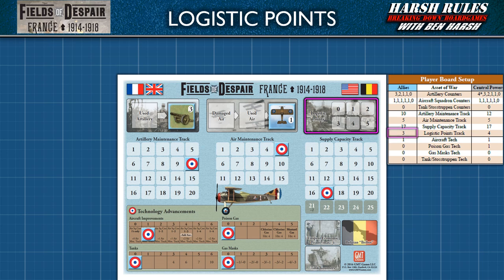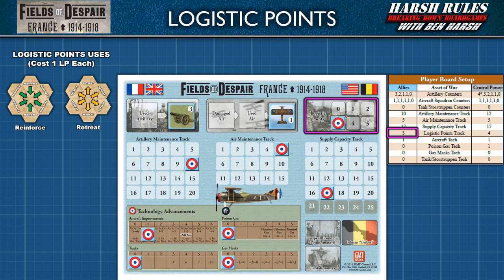The Allied player begins the game with three logistic points. More logistic points can be purchased during the production phase. Once purchased, they are tracked on the player board until they are spent. At the end of a turn, unspent logistic points carry over to the next turn. Logistic points can be used in the following ways: a logistic point can be spent to reinforce or retreat; during the action phase at the start of block movement, a player can also spend a logistic point to conduct an emergency reorganization. Essentially, it allows the active player to make a long-range block movement with up to five strength points. These blocks must move before any other blocks and may not move again during the formal block movement step. If moved to a contested hex, these blocks may participate in combat and any subsequent breakout move.